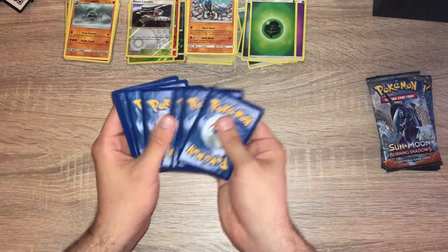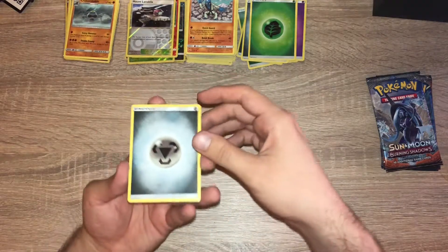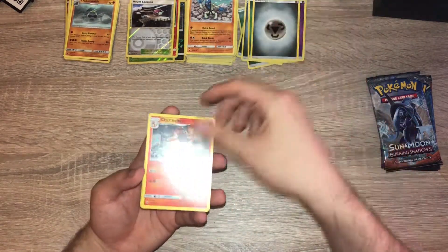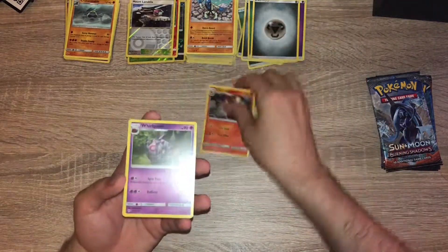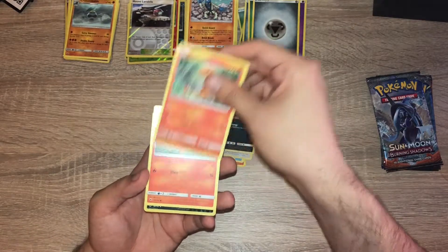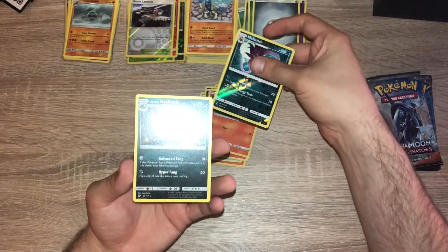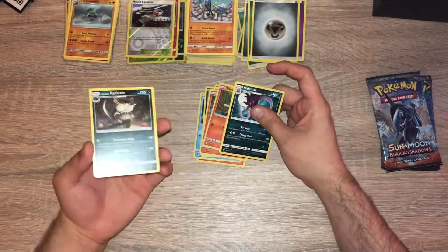Box two, pack three: steel energy, Charmeleon, Whirlipede, Wubuffet, Pansear, Porygon, Ratata, a Charmander. Could that be a sign of a Charizard? Pancham, Malamar... and the Charizard evolved into Eradicate apparently. No Charizard.